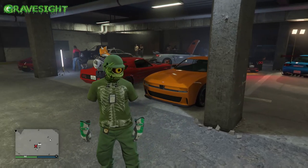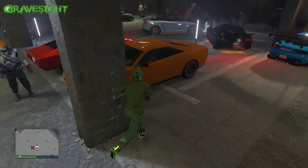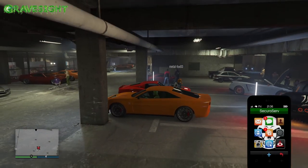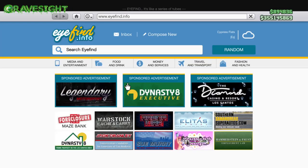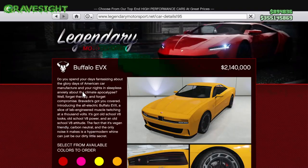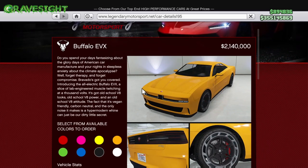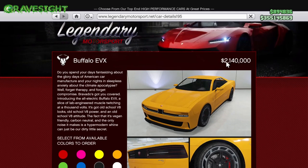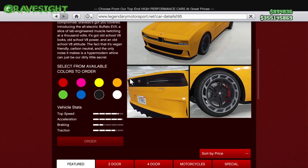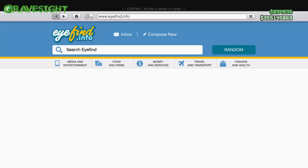We got a brand new vehicle in the game called the Bravado Buffalo EVX. This car is located in the Legendary Motorsports section — the very first car — and it's worth quite a bit of money. It is an electric car, and it's also an HSW car, so we're going to be able to put HSW modifications on this vehicle.